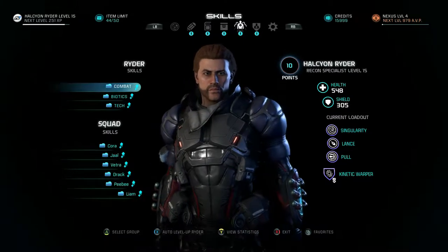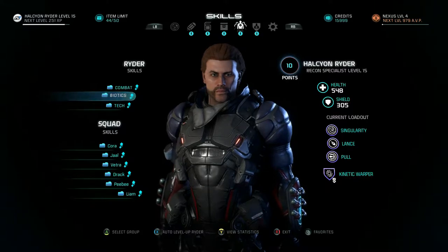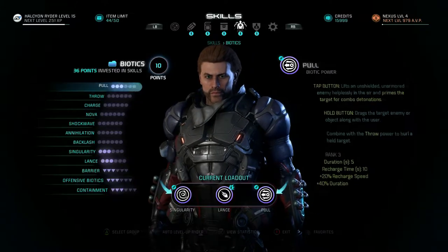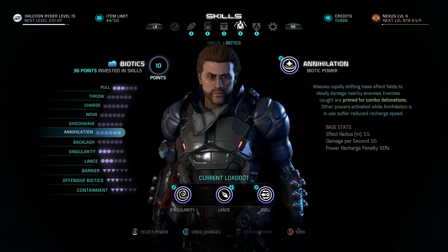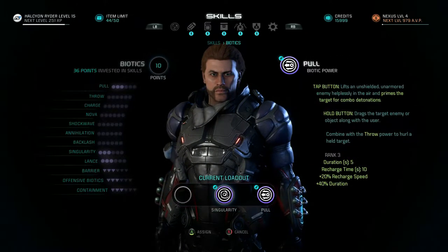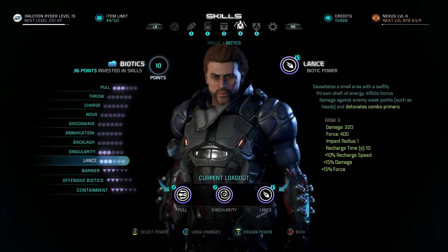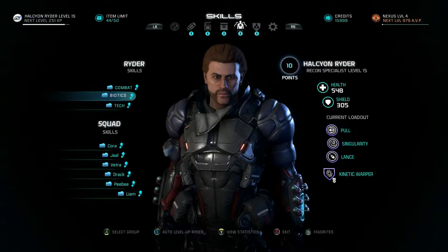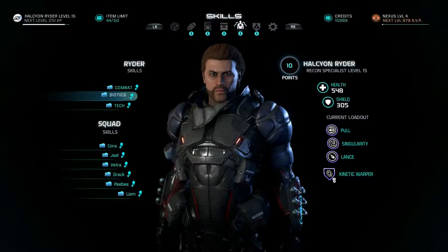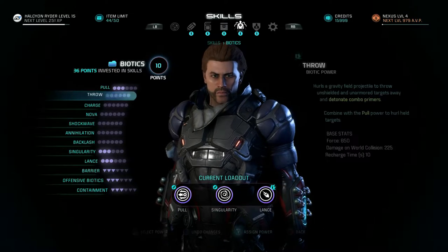Now, do we have to use Vanguard to get any use out of our powers? I don't think so. Let's go to favorites here, and we actually want to assign powers. Singularity we want there. Then we want pull to the left bumper and lance to the right bumper. And then we'll level up our biotics some more.